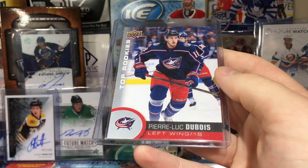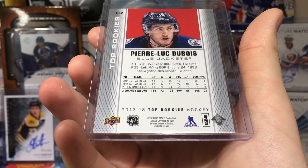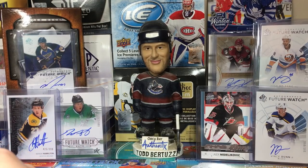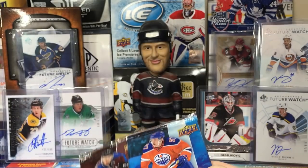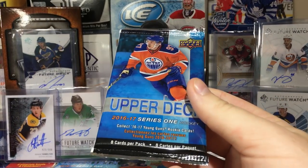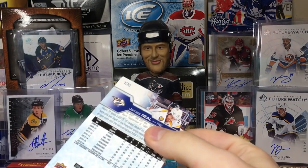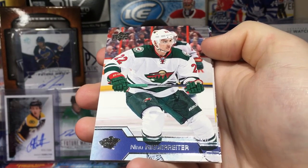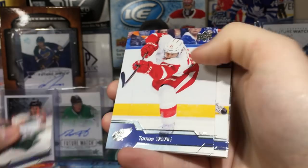These will definitely get graded by the masses. This is 17-18 top rookies. Let's get the packs out and hopefully pull a Matthews. We got 16-17 Series 1 and 2 — I guess we'll go in order and do Series 1. I've never pulled an Auston Matthews Young Guns. MJ Holding packs seem to be pretty genuine.